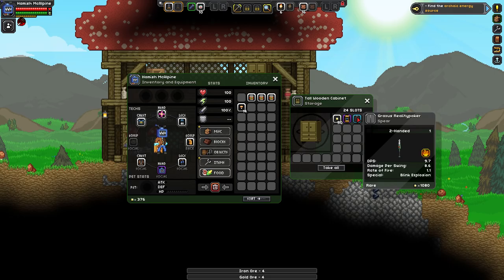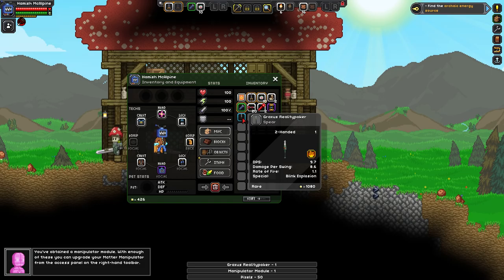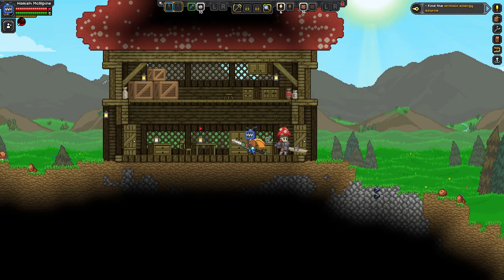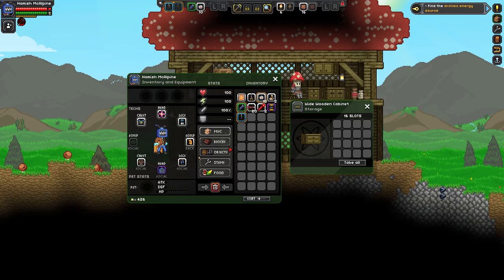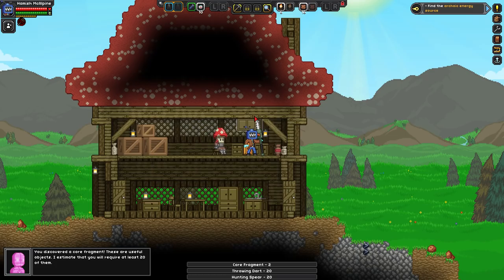A manipulator module — nice! And a two-handed spear. That's probably better than what we have. The spear has a DPS of 9.7 whereas our current weapon is 7.5, so we're going to swap over. We're looking for these buildings just to get stuff — this is how we acquire wealth by half-inching everyone's stuff, giving ourselves the old five-finger discount. More iron — that's good.